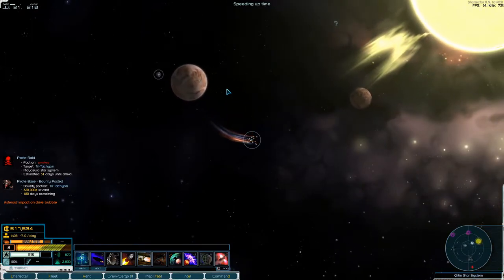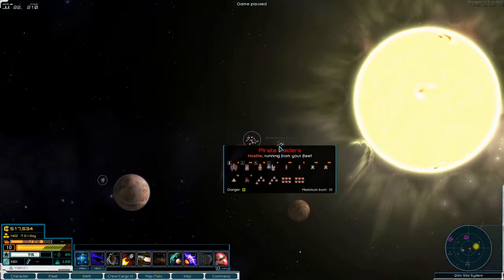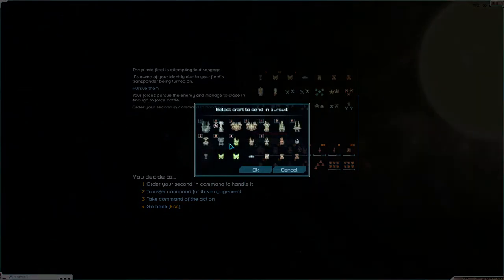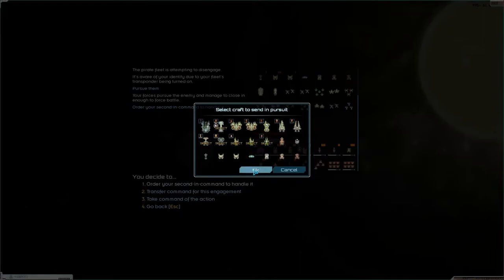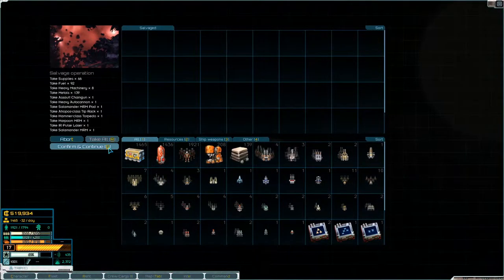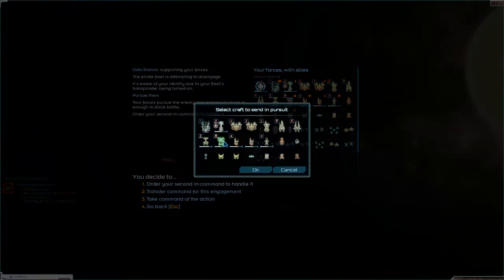What is that? Pirate raiders. Can't sue them — the station command can handle it. Take everything. Pursue them again and finish them off.